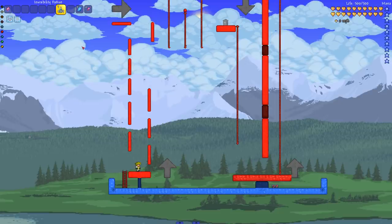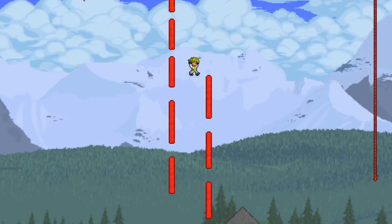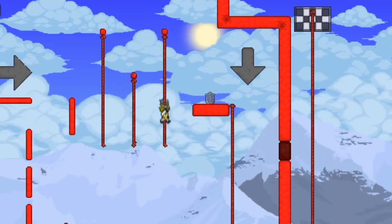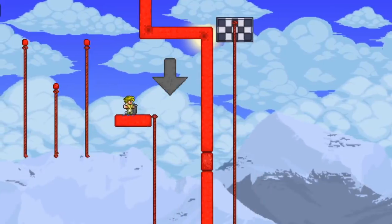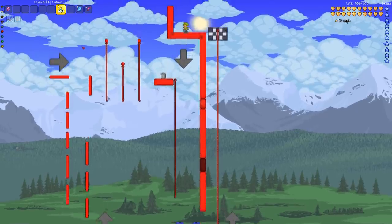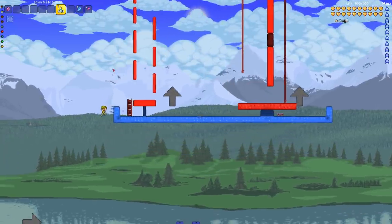On the third and final course, Edward decides to take it slow and not go too crazy. The host encourages him, saying going slow without any mistakes will produce an amazing time. Edward does well on the ropes, throws the claws in correctly, climbs the final rope, and finishes. His time: 32 seconds — an excellent performance that makes up for his disastrous course two. The host speculates it might be the fastest time on that course.